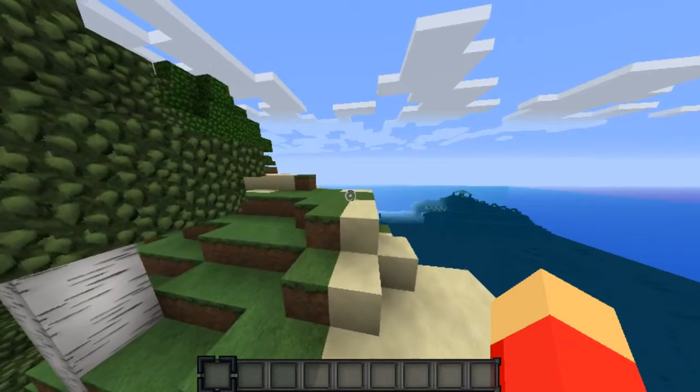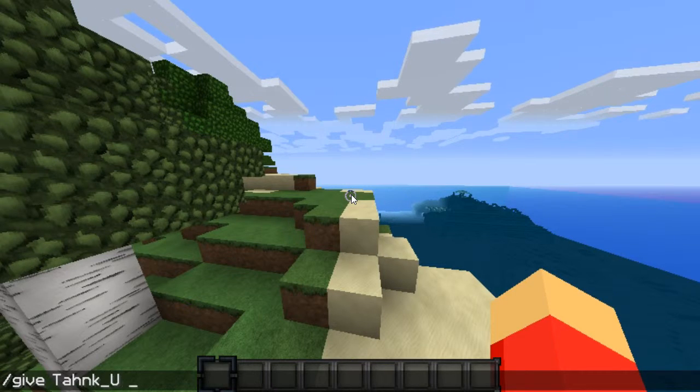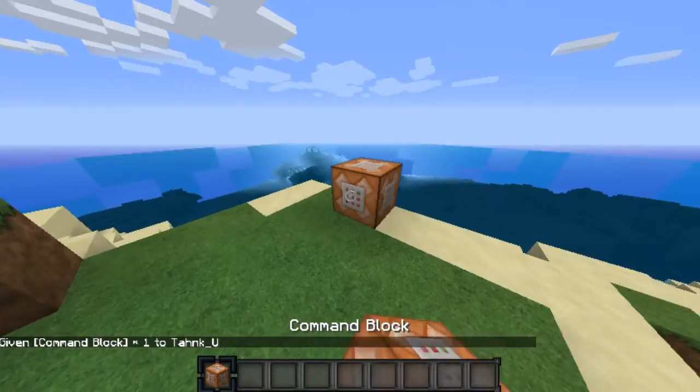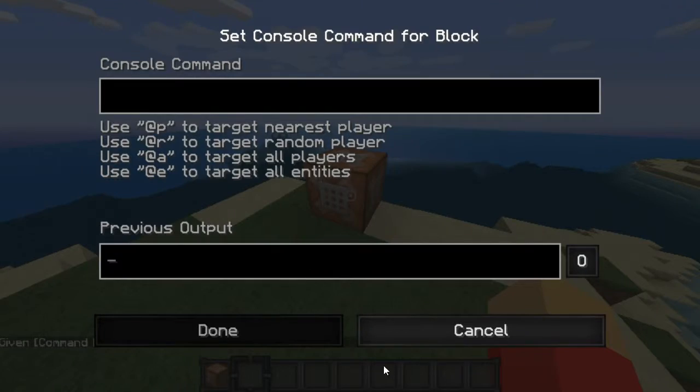So you want to give yourself a command block. To do that, you do slash give, then at-P or tab to get your name, and then you type the item. Type 'command_block', hit tab, and it will come up — Minecraft command block. And then it pulls up the menu.